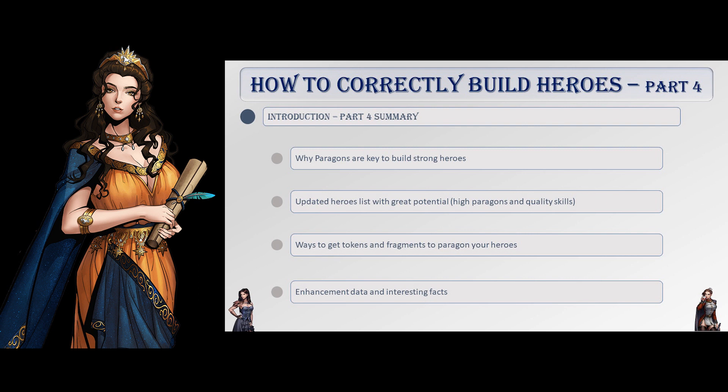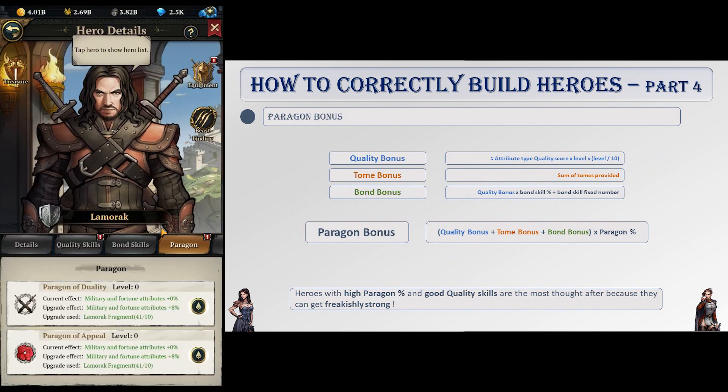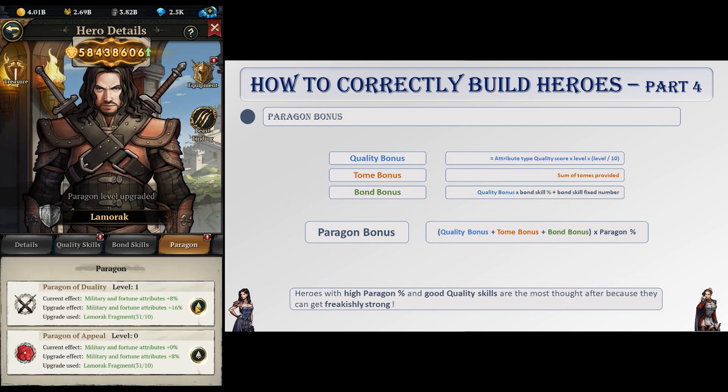In this long-awaited fourth part, we will discuss paragons again and take a look at the enhancement feature. As you now know from the first episode of this series, paragons are really important in this game and determine whether a hero is considered good or bad.